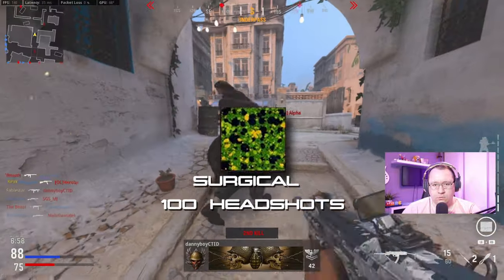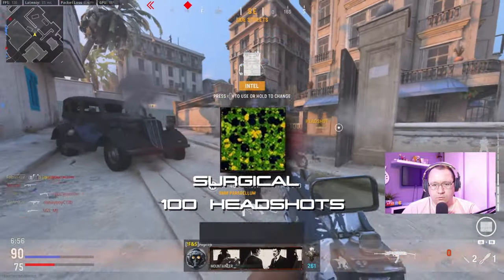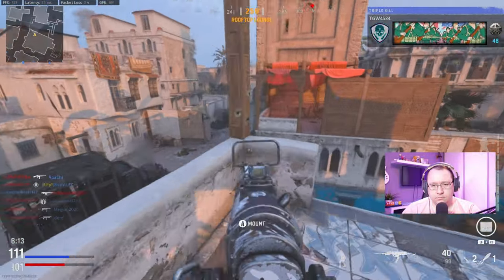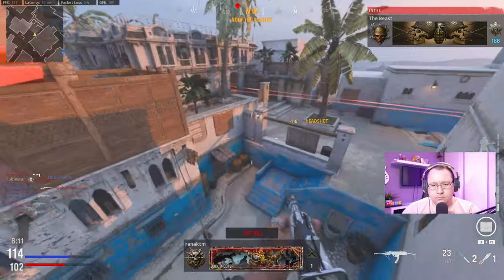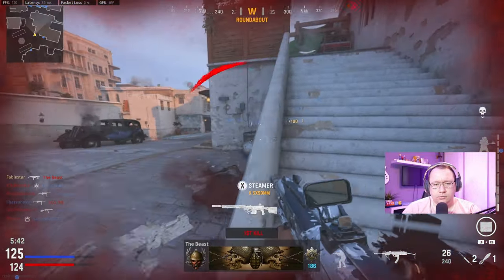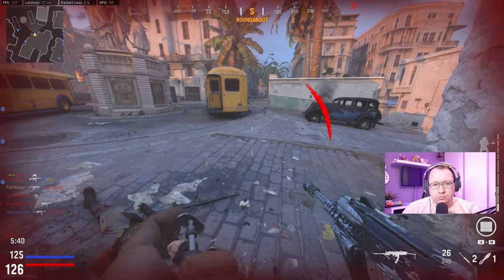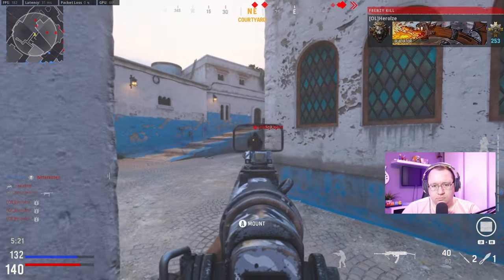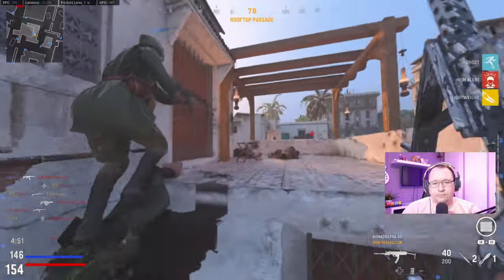Next up is Surgical — 100 headshots. You'll most likely complete this one while completing the other challenges and may need to just tidy up a few towards the end. Depending on what map you're on, you may want to use the Long Range Build as it has pretty much no recoil — great for medium to large maps, especially if you like holding down a position. If you prefer to run and gun, use the General Build and aim for the head during engagements to increase your headshot count.